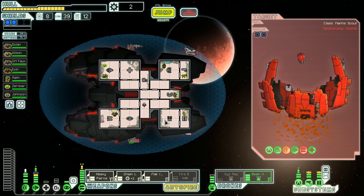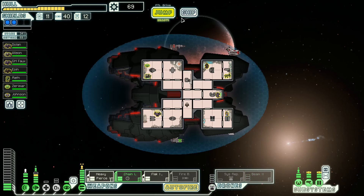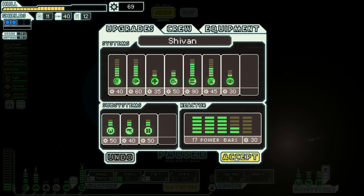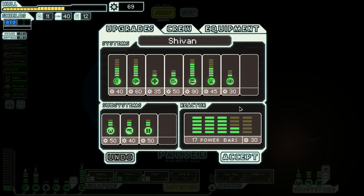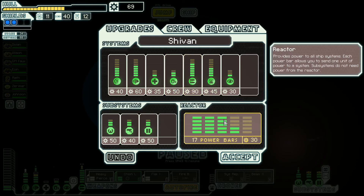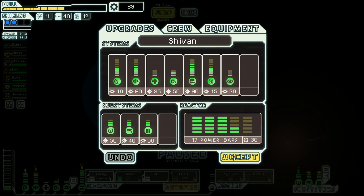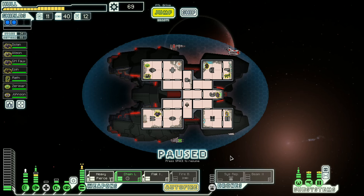And 61 scrap. Nice. It's good to be in the upper stages of this game. 69 scrap. I think we start saving up for weapon control. I think that's what we do.